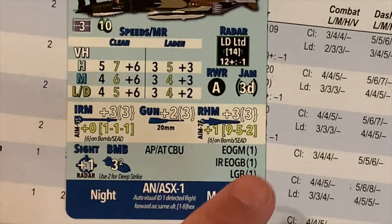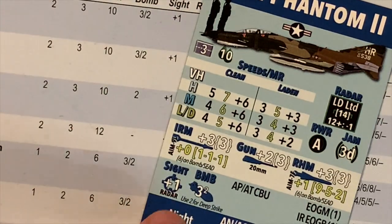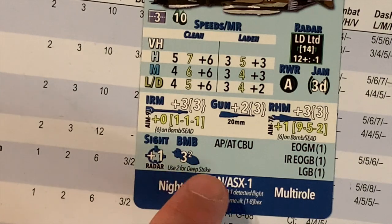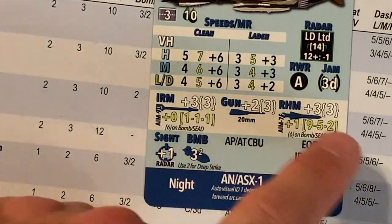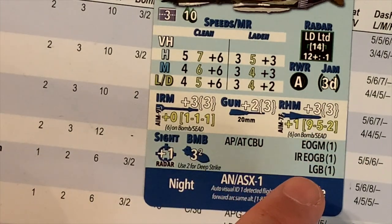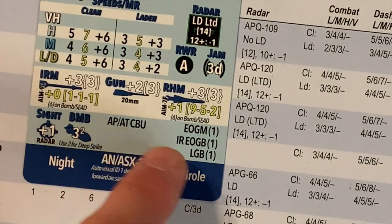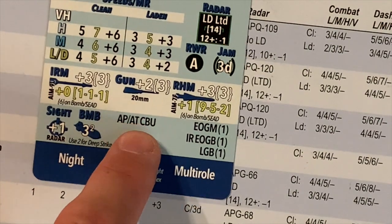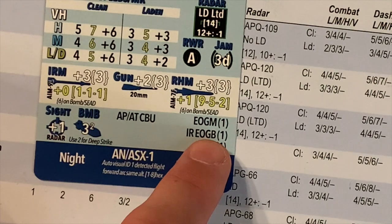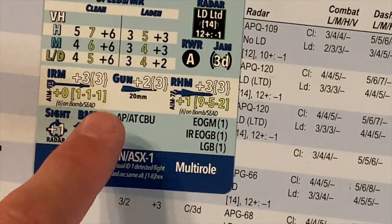The next block is the air-to-ground block, showing the ordnance the aircraft can carry and other air-to-ground data. On the left side: the bomb skill — plus 1 for that aircraft — and whether it can do radar bombing. Bomb load is three points, with a two-point reminder in case of deep strike. On the right, two columns show the type of bombs and the guided ordnance it can carry. Any options allowed by the rules are indicated — for example, AP, AT, CBU is allowed for all U.S. aircraft, and the infrared electro-optical glide bomb is noted from the data line. So you don't have to refer to the rules to know what ordnance the aircraft can carry.